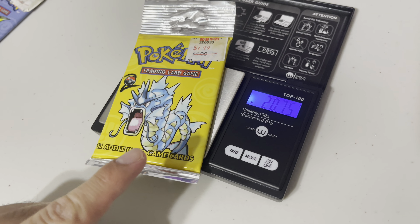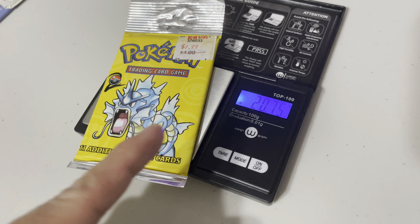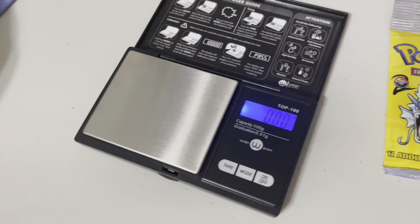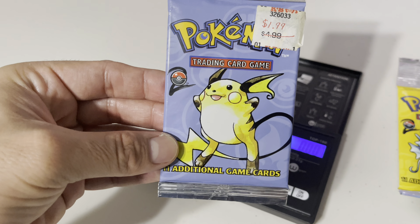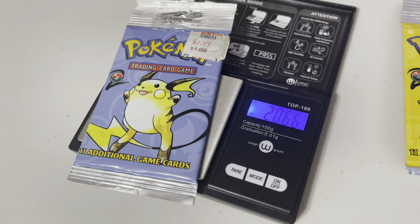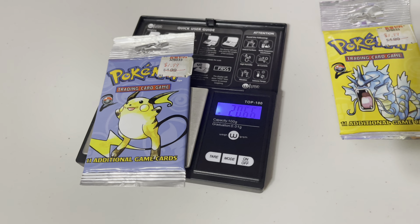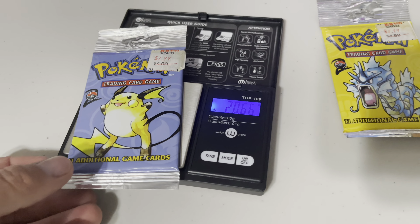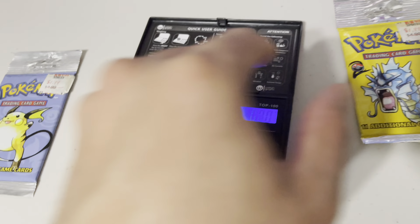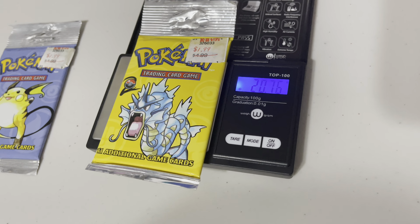I gently took these out of the card savers and we're going to turn the scale on and weigh these packs. Oh my god, I'm super nervous. Alright, here we go — this first base set two Gyarados pack here from KB Toys, it was $1.99. We're going to weigh it and... oh! Oh my gosh. I'm pretty sure — I'm pretty sure that means this is a heavy pack.